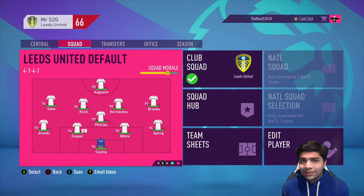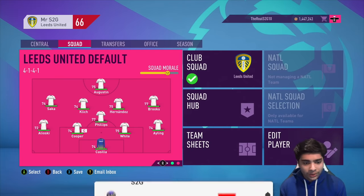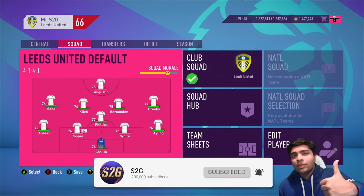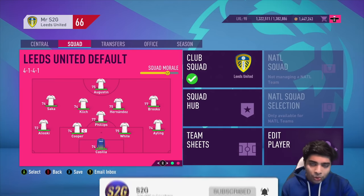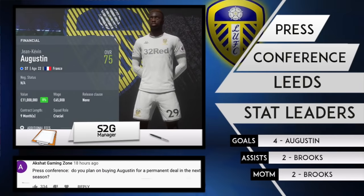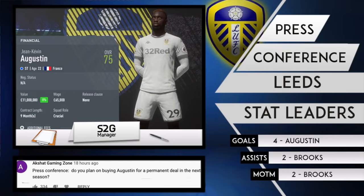We've got it now. This is going to be an episode where we make a lot of progress, especially in the Premier League, and there's a lot of Youth Academy stuff to go through as well. If you guys are excited, keep the support coming with a like on the video, subscribe if you're new, and let's get this started. Time for a press conference — drop your questions in the comments to have a chance of being featured. First question: do you plan on buying Augustin for a permanent deal next season? That is a very good question.